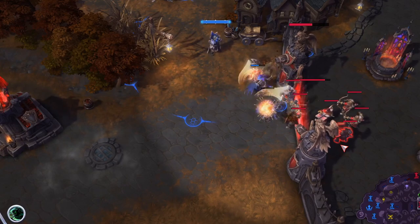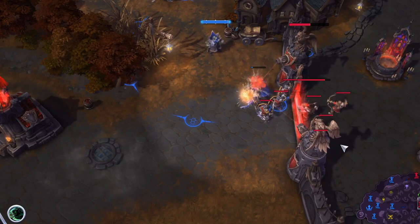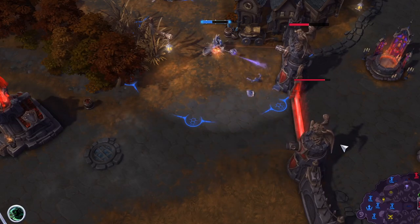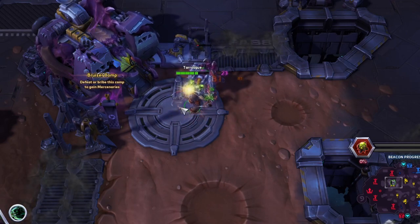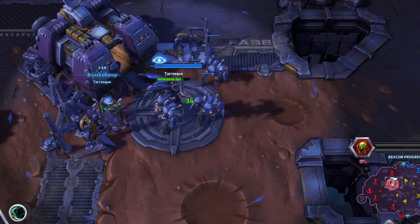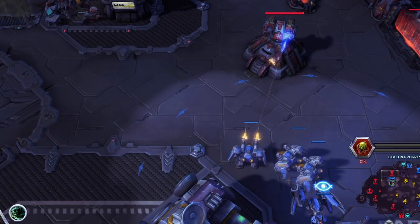Later on we can consider grabbing that knight's camp — it can give us spell armor while we're sieging the middle wall, if that's our avenue of victory. This applies across all maps: if we take an enemy side merc we deny them access to that XP and that merc in lane, but it is way more valuable to use our time to destroy the fort and then take the merc camp, because that gives us map control and all those benefits.